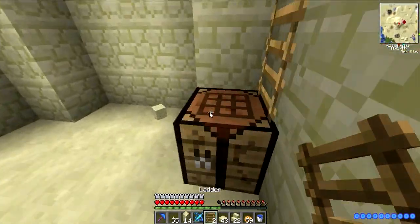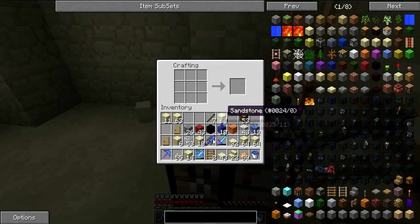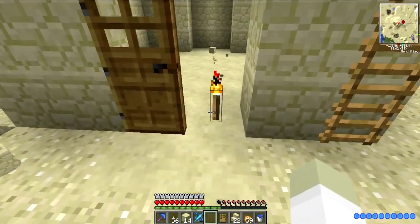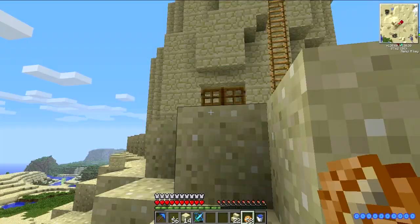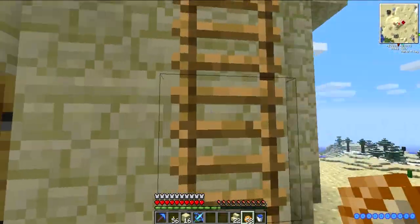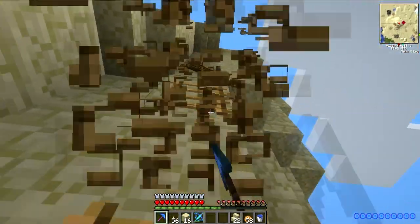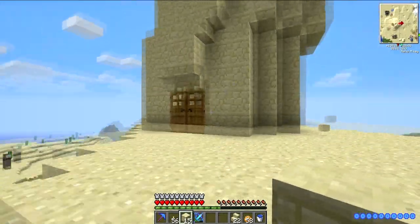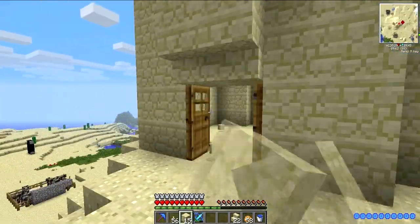Speaking of which, I'll do that now — doors, one door, three. Alright, wooden doors for the moment. I may end up doing iron doors, but there we go. I think that looks quite a lot better now. If I remove this ladder — whoa, a bit quicker than I'm used to. Now we need to shape it from the inside. Until we get sideways stairs there's not a lot I can do.